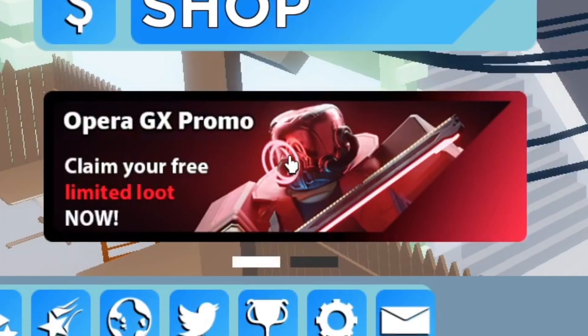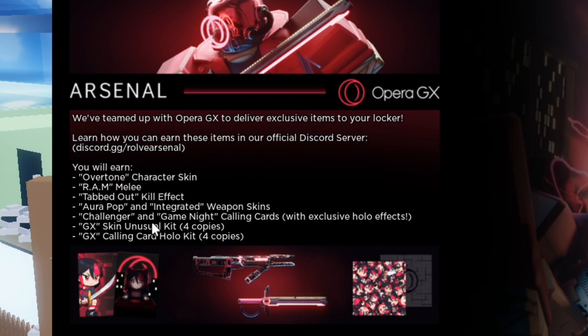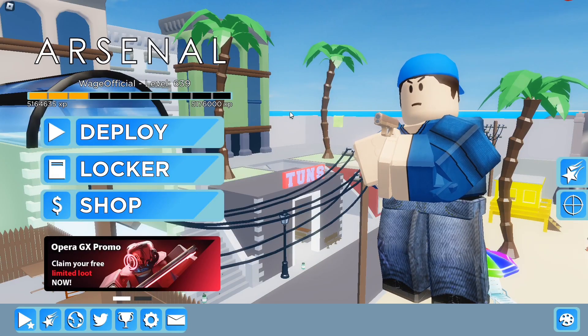Until I saw this here — an Opera GX promo. Create me a free limited loot. Oh my goodness, guys. And I see you can get all these by downloading this browser. So I decided to try doing this for once.